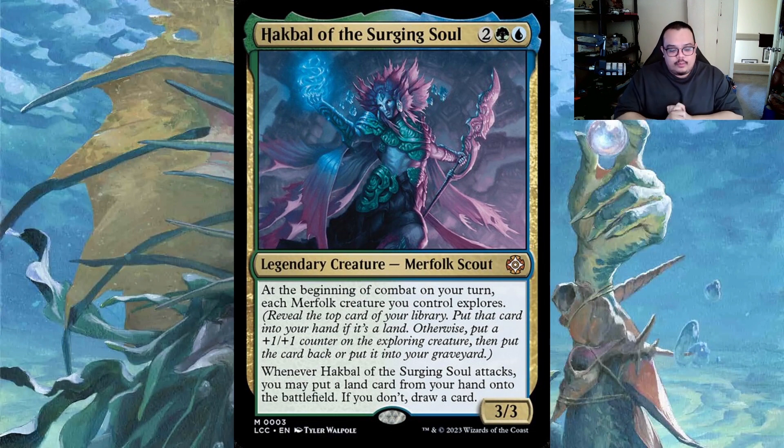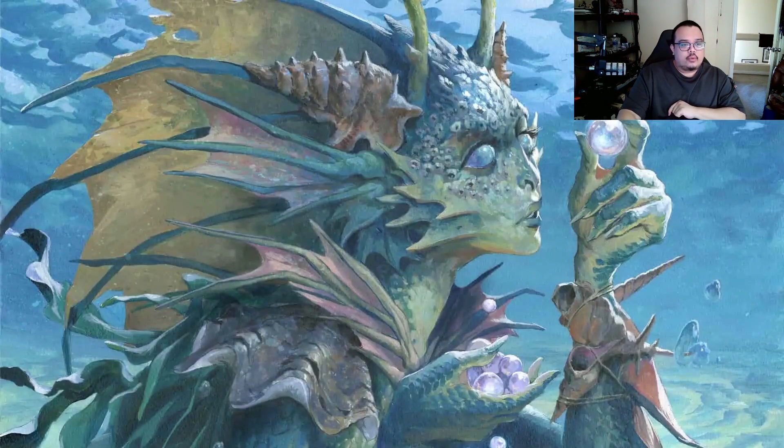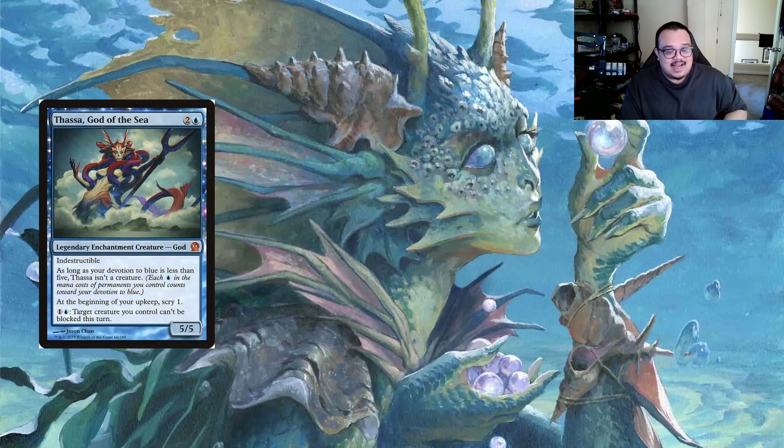In this video we're going to talk about notable reprints, Merfolk lords, new cards, and the upgraded cards I would put into this deck at a $50 budget. For our notable reprints, we're looking at Thassa, God of the Sea - a two-mana blue legendary enchantment creature God with indestructible.